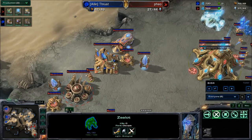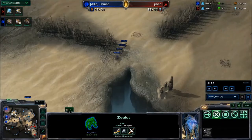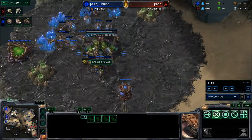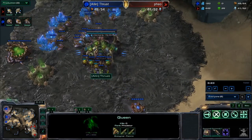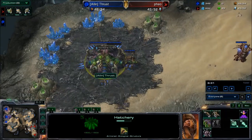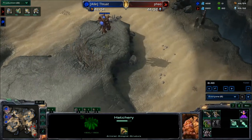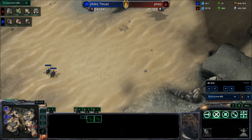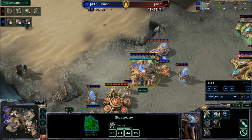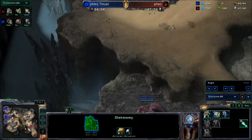With that cannon down, the zealot covers off the last hole. The second cannon finishes and the cyber core is down as well for Feel. Feel has single gas at the expansion, nothing at the main. The zerglings are keeping great map control — Thrust is all over the map, knowing exactly where his opponent is. The queen is doing a good job with larva injects. A second queen finally comes out, the third hatchery is up and running. The map vision is absolutely sick — very good map control so far.